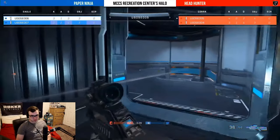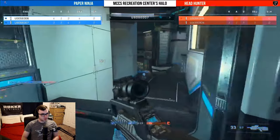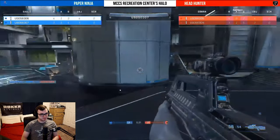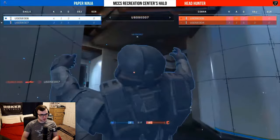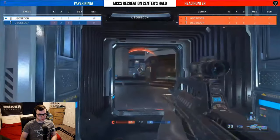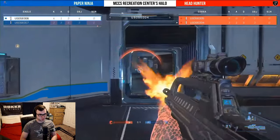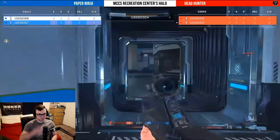I really like what I'm seeing right now out of the Headhunter squad — they're playing smart, playing their life well. But it is going to be Paper Ninja. We're talking about team shots coming in, a nice trade coming out from Headhunter to answer right back. Now we've got ourselves a 1v1 BR battle — who's going to win this one? And now it's a 2v1.